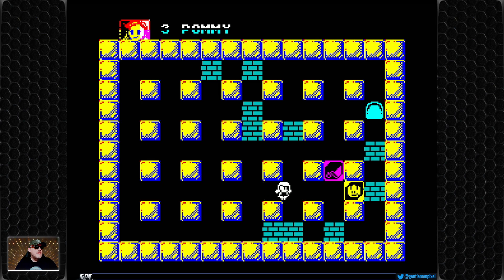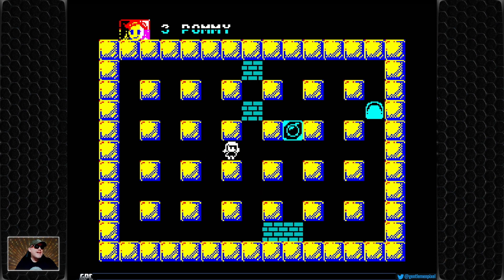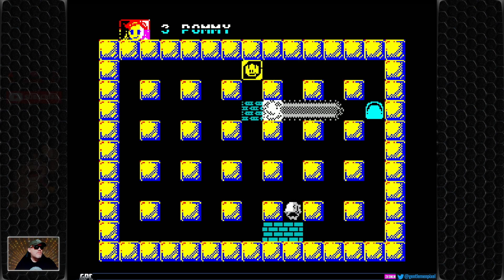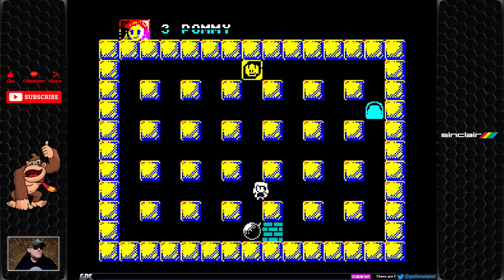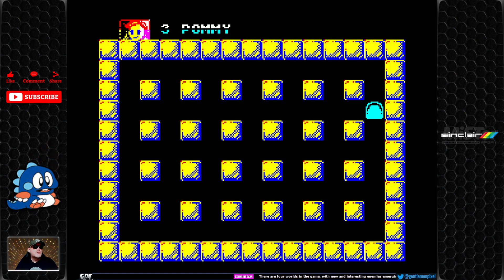We've now got a kick mechanic — you walk into a bomb and it slides, which uses mechanics from other Bomberman games. There's no visible timer, so we can just work our way through, clear everything, and collect all the bonuses. We grab the fire power-up, drop a bomb in the middle — look at that, the explosion is much bigger! The level is complete — we are awesome. Level two!